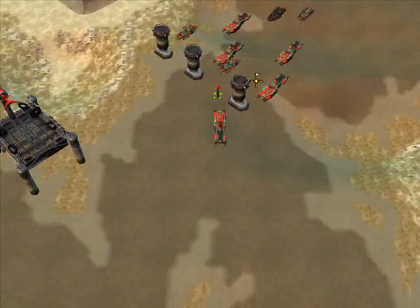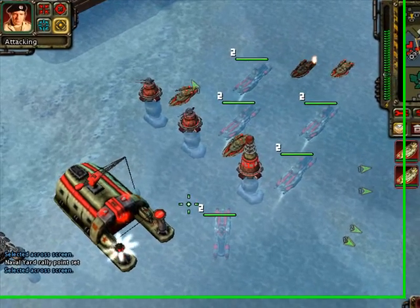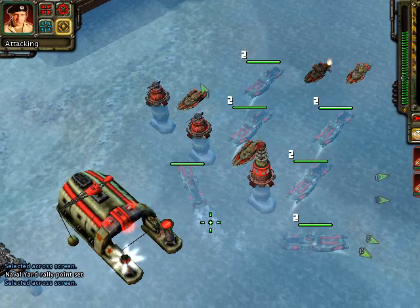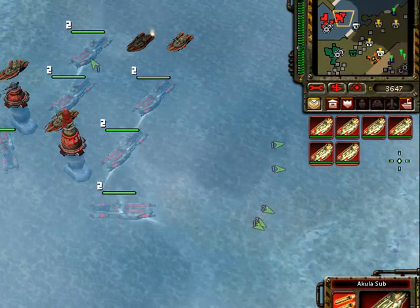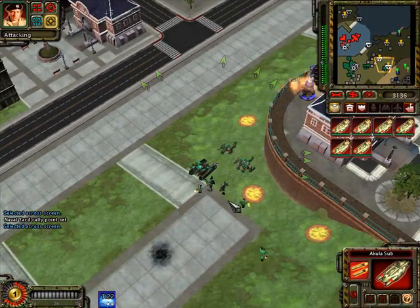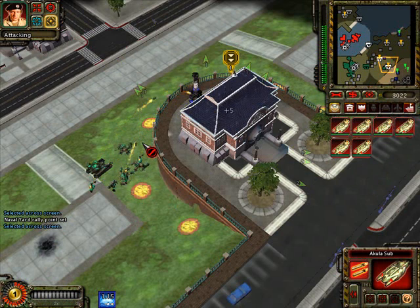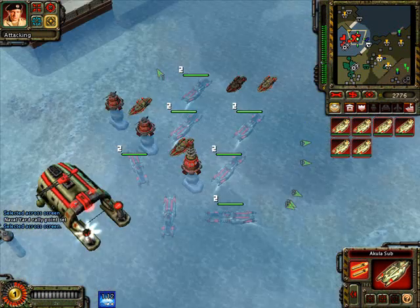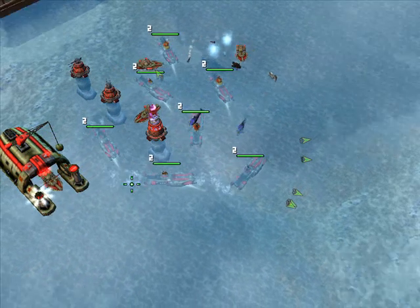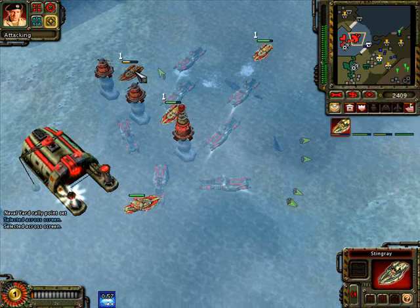Our ally is under attack. Do you see something? Akula Sub ready for the deep. We alert the thieves. Any units detected. Akula Sub ready for the deep. Enemy engineer detected. Akula. A unit is under attack. Our base is under attack. Coils standing by.